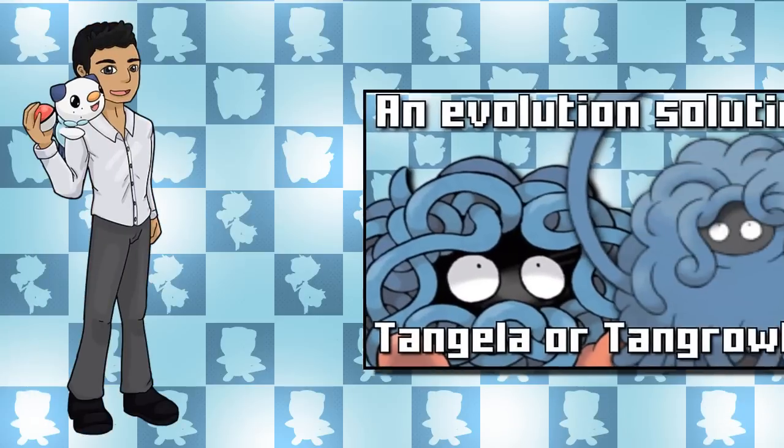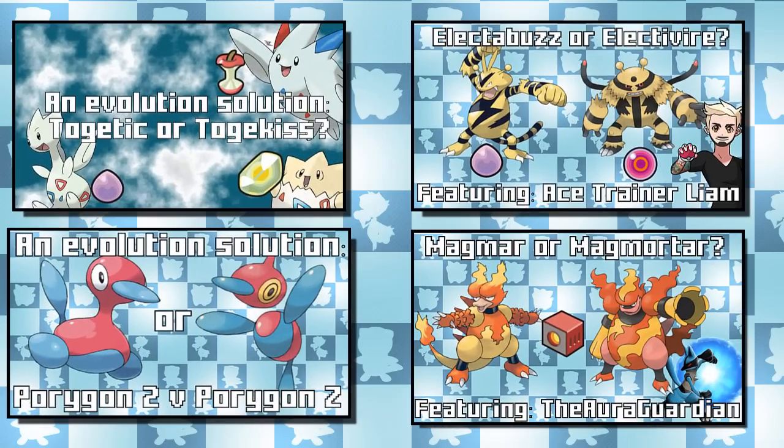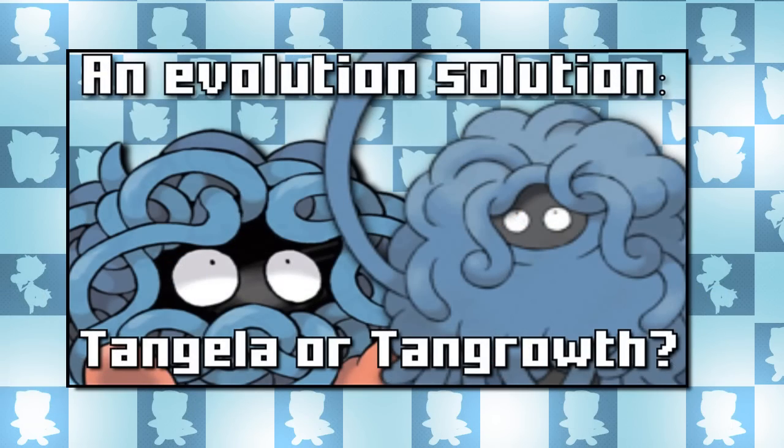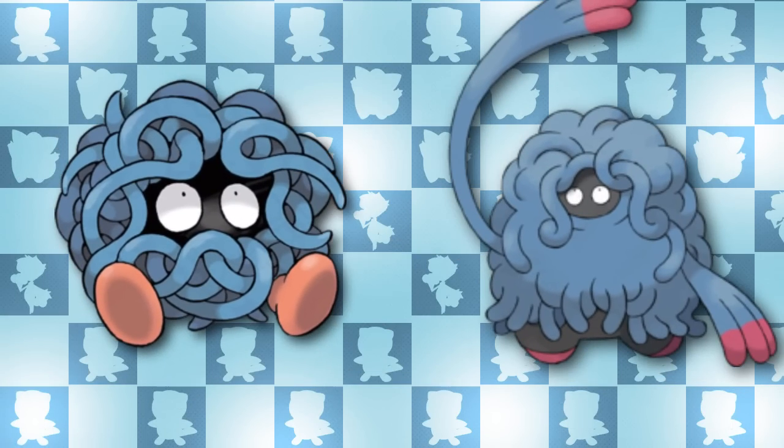Hello everyone, my name is Ozimitsu and today I'm bringing you the next episode of my Evolution Solution series. For those of you unfamiliar with the series, it is when I compare a Pokemon with Evil Eye alongside its evolutionary counterpart. To get more of a feel for this series, you can watch my first ever episode alongside some previous episodes by clicking on the annotations on screen, or via links in the description below. Today, as the title suggests, I'll be discussing Evil Eye Tangela and Tangrowth. Let's not mess around and get this analysis underway.